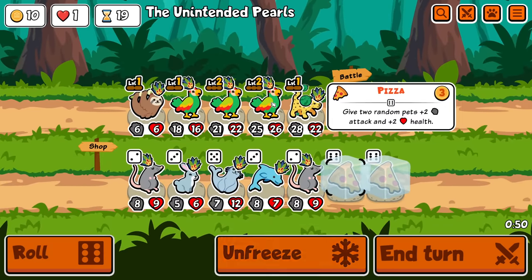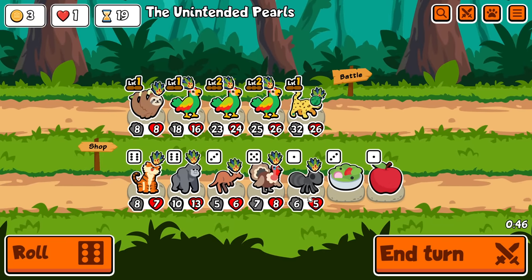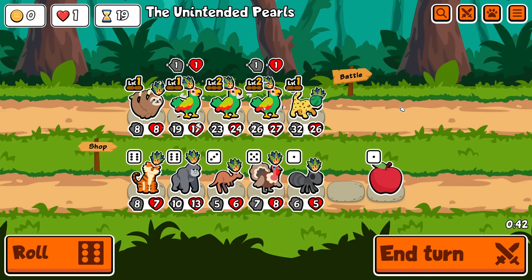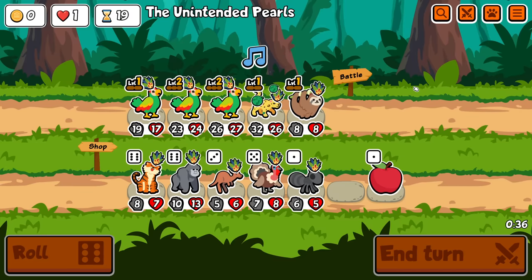I need one melon on the next roll. Hit the sloth again so he's slightly higher. No. Okay. Well. At least face danger at the front. My new front runner.